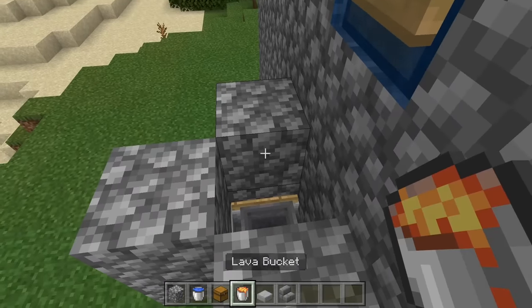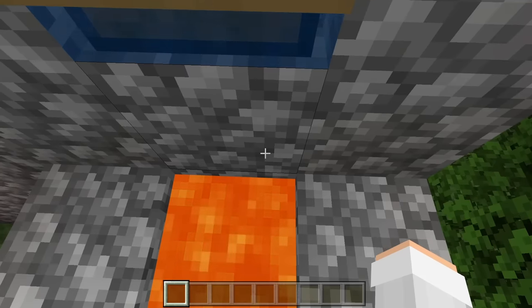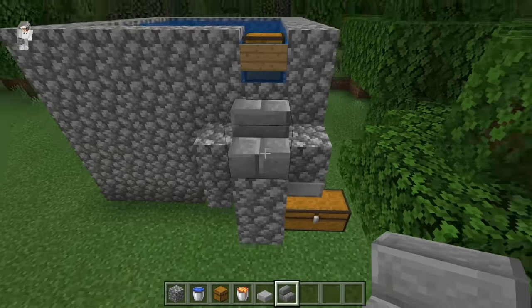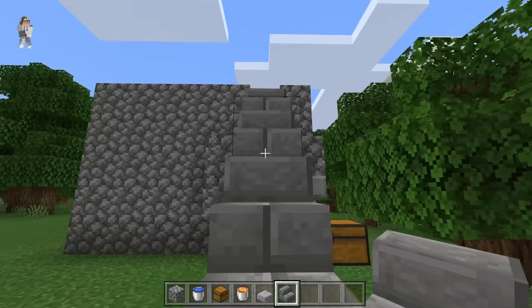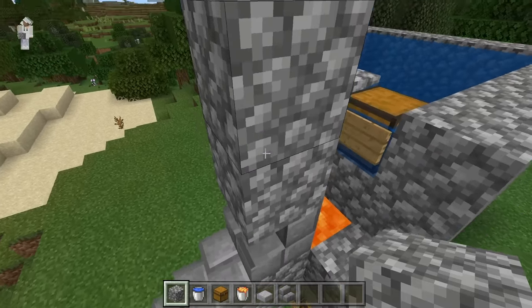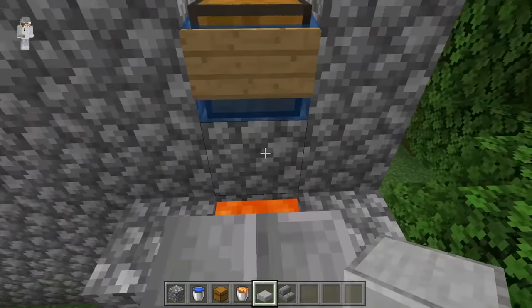Now come over here and place down your lava bucket. The reason why we added this lava is because it will prevent our fishing rod from losing durability. Also, it will cause the fishing rod to become fully retracted whenever it falls down here. The next step is to come over here and place down your stair block — you can use any stair block you want. Then place down another one in front, then a solid block, then another stair block, and finally place another stair block right over here. This will allow you to easily access the fishing point of your farm. The next step is to place three solid blocks over here, then break these two blocks, then take a slab and place it over here, then break this block. The reason why we did this is because it will prevent us from accidentally walking into the lava.